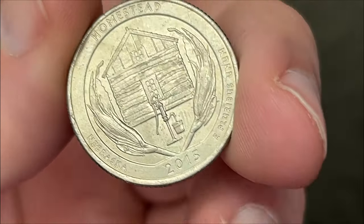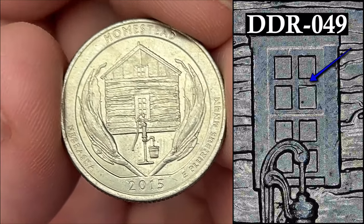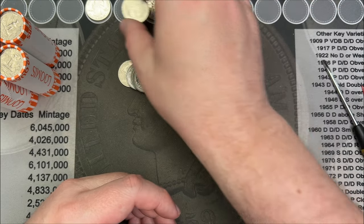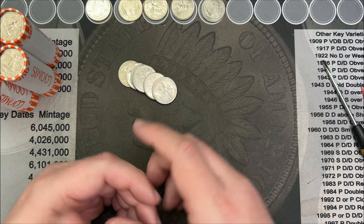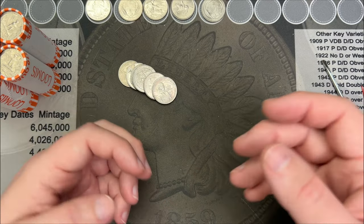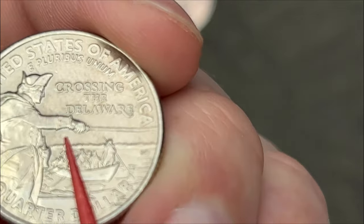We've made it to roll 33. Got another 2015 Homestead here — this one has some doubling in the window. You can find all kinds of doubled dies on these; there are over 100 listed on Variety Vista and Wexler's. There is a ton of things to look for in those windows. This one has a little bit of doubling, and it's always cool to find doubling on a coin.